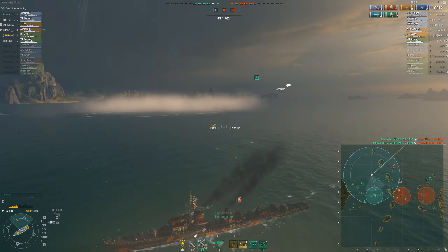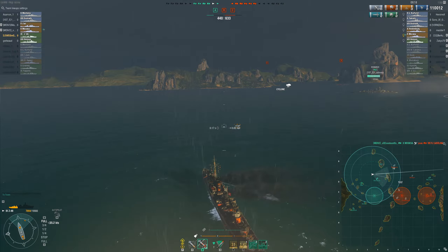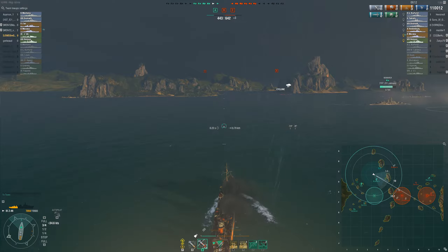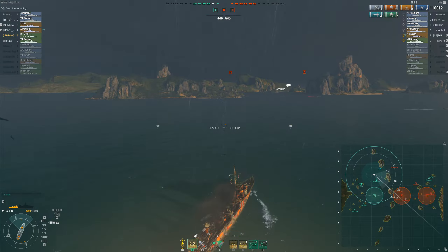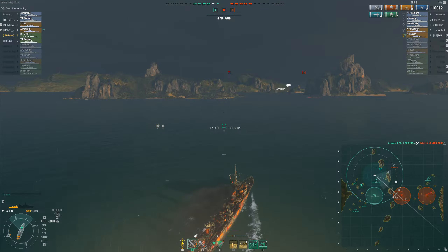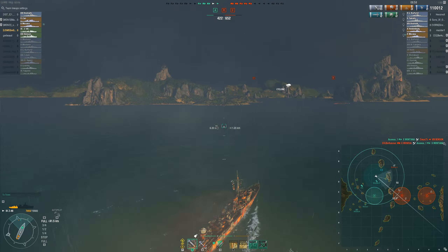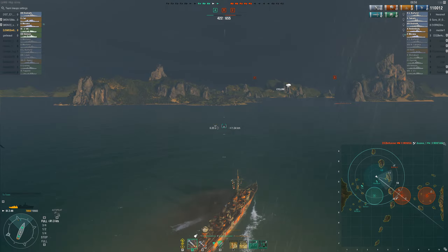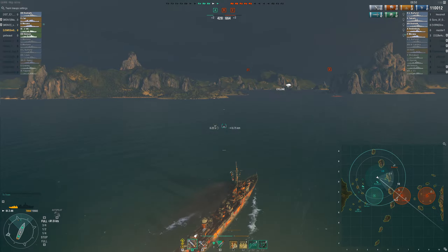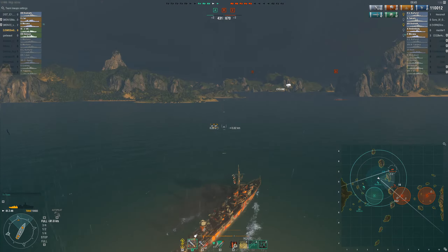I am trying to increase the distance between us so that his secondaries don't hit me as often while still shooting at his superstructure. We are finally able to take him down but unfortunately we lose our Kure in the process. At this point the enemy team is leading by 300 points, they have 2 to 1 caps and they are also up in ships. However our Montana has done a great job stalling the enemy team over at the C cap and she is also able to take down their last destroyer before finally sinking.